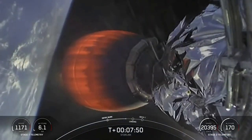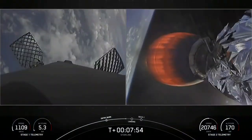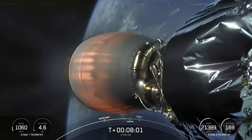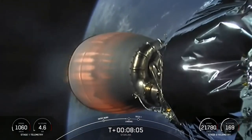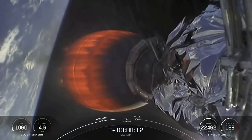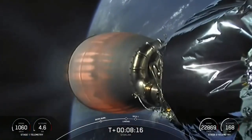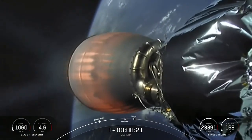We did temporarily lose the video feed, but there we go — beautiful view. At this point, since we're in the Earth's atmosphere, those grid fins will take over orientation and trajectory back towards the drone ship. Coming up, stage one landing burn will begin shortly. After landing burn startup, the second stage's engine will shut down and we should be in our expected orbit. Keep an eye out to see if we can get a video feed from the first stage.